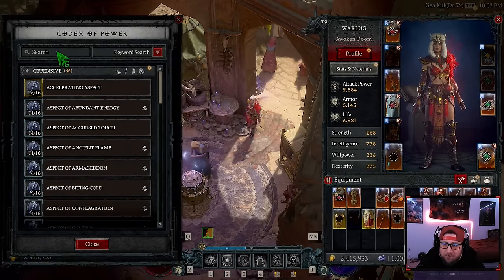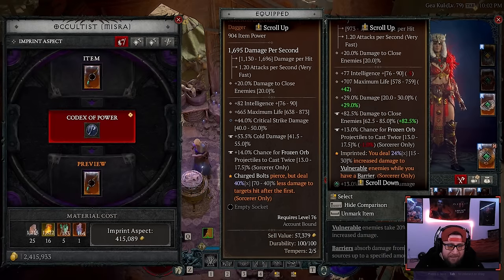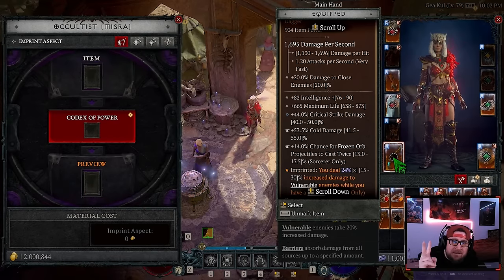We're going to imprint from the Codex of Power. All our powers in here are lovely. We search for Storm Swell — you can now search which is fantastic — and we put Storm Swell on here for 415,000 gold. We've just tempered, enchanted, and Codex of Power imprinted on an item from start to finish.